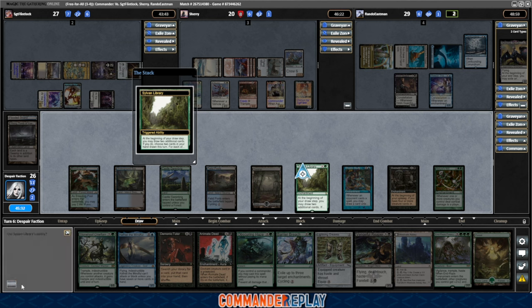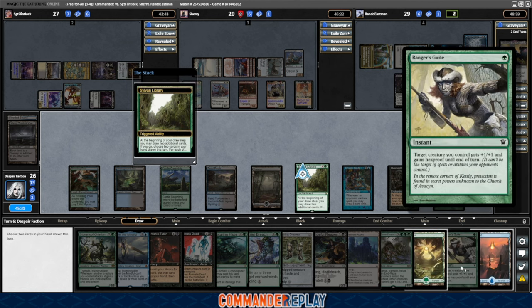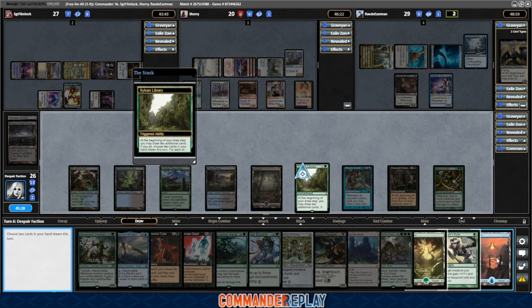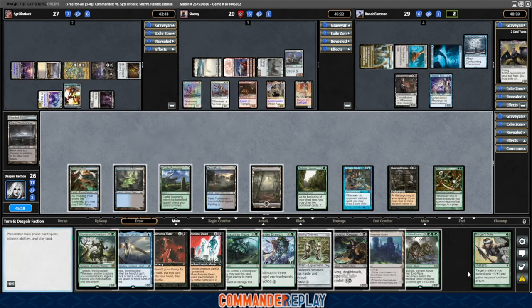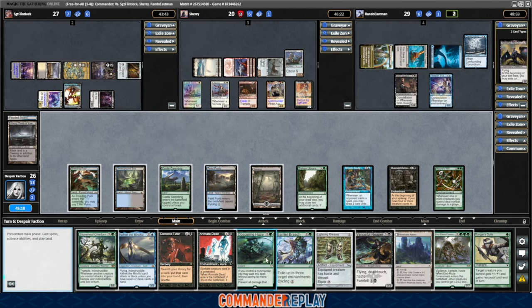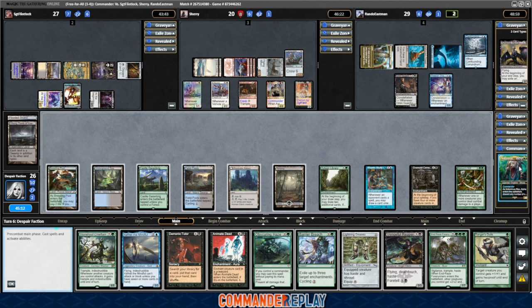Use the Sylvan Library ability. What do we got? Landranger's Guile — protection spell is nice. Put the land back on top, put that on top too. Try to keep our life total reasonable here. We shall play the Westvale Abbey and then cast our commander. I'm trying to leave a green up — might need to cast the Forest.